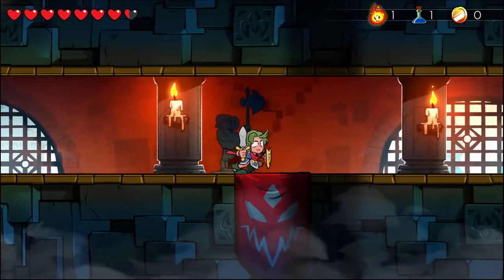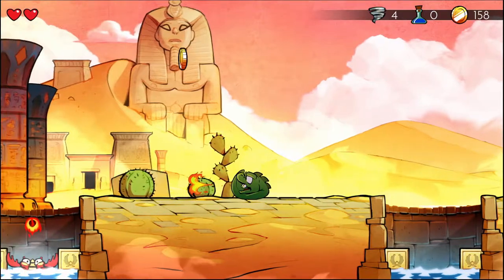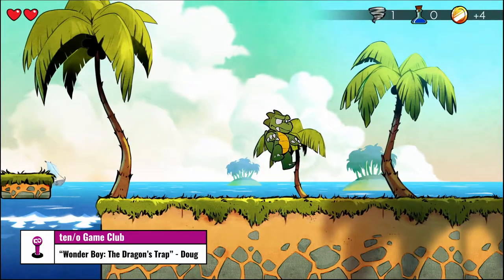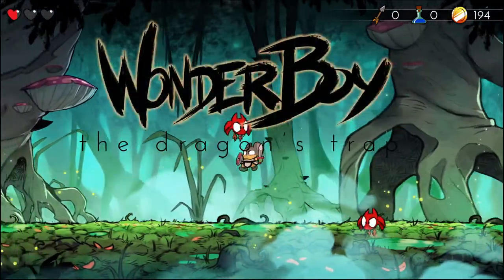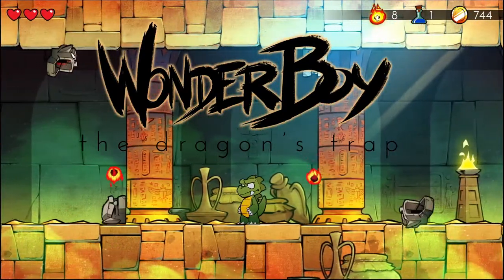This is Doug from Tenno Game Club, and this is Budget Backlog, where we play games that are under 20 clams and can be completed in your extremely precious spare time. I'm here to tell you about a great throwback action RPG that is a remake of a game that came out on the Sega Master System way back in 1989, called Wonder Boy and the Dragon's Trap.